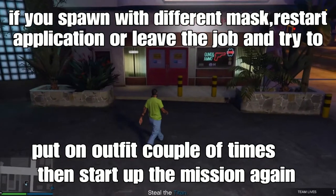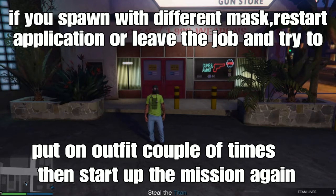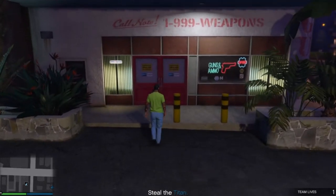If you spawn with the chemical mask and no vest on, that means the glitch is working for you. But if you spawn in the mission with a different mask with the vest on, that means it did not work. The easy fix is to restart your application, go back to online, and restart the mission again. Or delete the job, put on that outfit in slot 20 a couple of times, and try starting the mission again. Either option will work. For me, I spawned with the chemical mask, no vest.